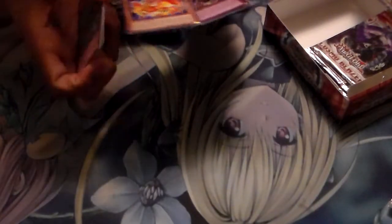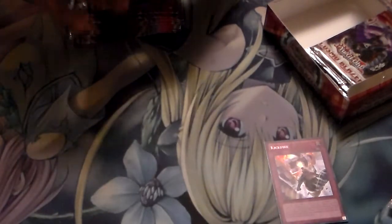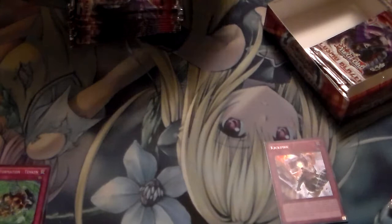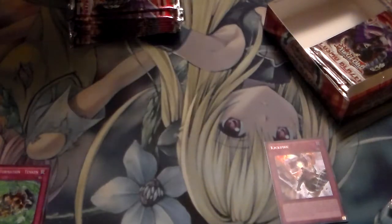Alright, open up pack number one. We got a ten-cent card and we already pulled a secret — Fire Kick. Don't know what that does but I guess we'll find out. Alright, we already got our secret for the box. Hopefully we'll get lucky and pull two secrets — we don't know yet.